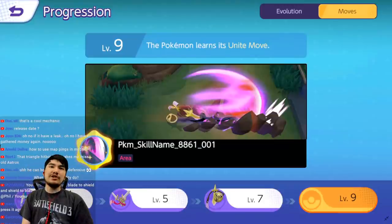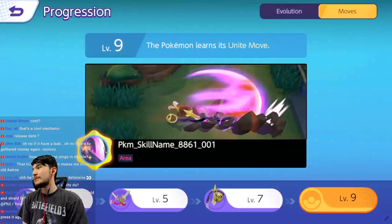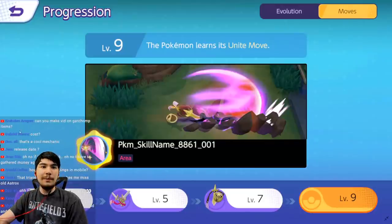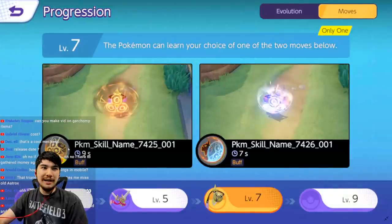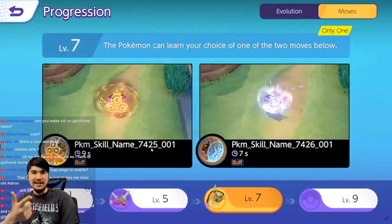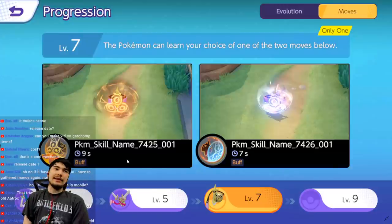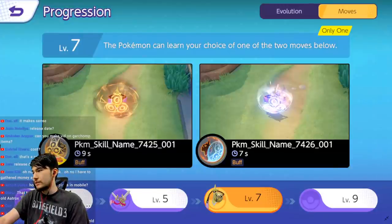Aegislash is going to cost 10,000 coins or 575 gems, as all new characters cost. We're prepping up for the next game with Shadow Claw and — let's just call it Protect. One of the moves is definitely King Shield but what's the other one — maybe Iron Head? Iron Head is a fairly Aegislash signature move.